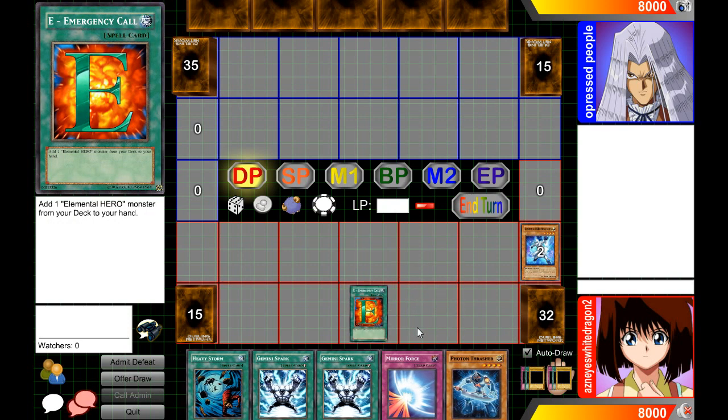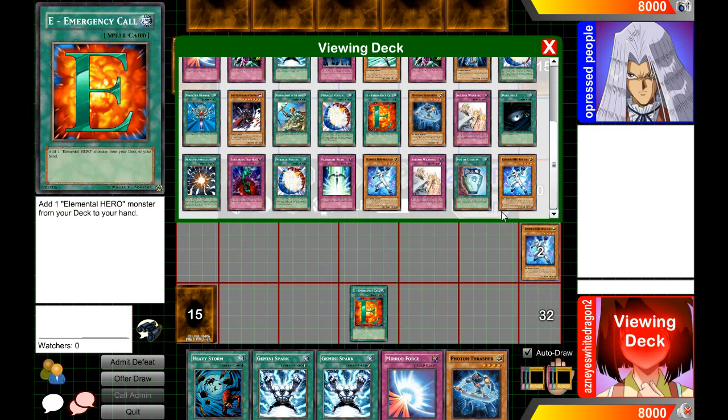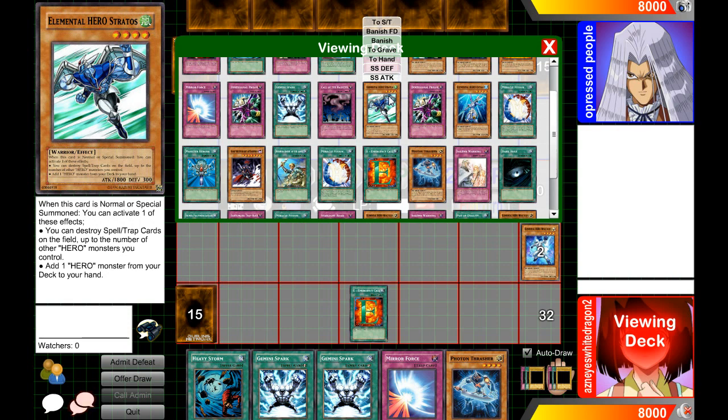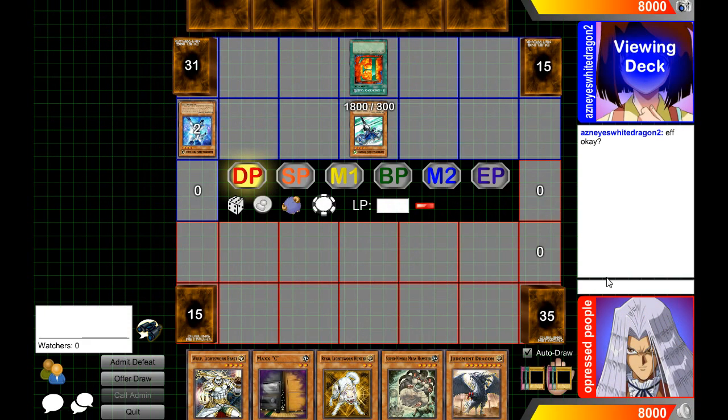You can mill cards just by clicking mill. If I activate something like Emergency Teleport or E - Emergency Call to add a specific card, I hover over my deck and hit View. This allows me to look at my deck and add whatever E-HERO I'd like. I'll go for Stratos. Some cards allow you to special summon from the deck. When you add a card from your deck to your hand, it'll automatically shuffle. Let's say I activate Pot of Duality — since there's no way to reveal, you just banish the top three cards face-up, and your opponent can click on the banish zone to see what cards were revealed.